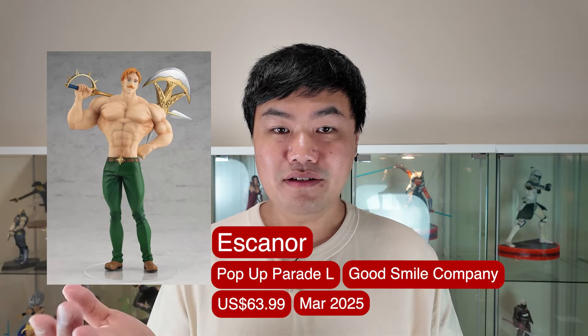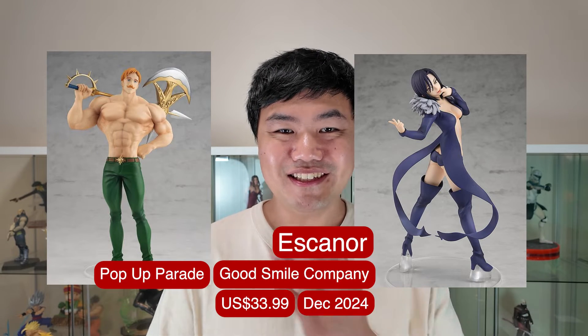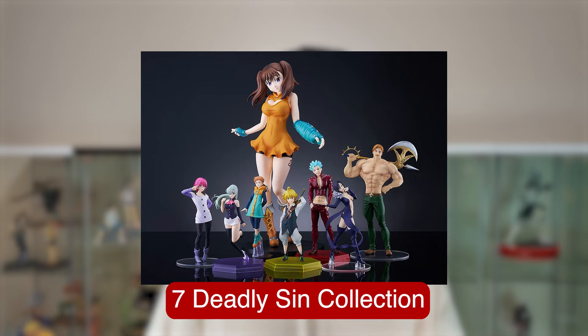I never thought they'd make a Pop-Up Parade of this one. While I haven't seen much of the anime, there's also an Escanor Pop-Up Parade from Seven Deadly Sins as well as Merlin. So this completes the whole set with the addition of Elizabeth — eight characters for Pop-Up Parade. I think this is one of the largest Pop-Up Parade sets, so cool to have them all together.